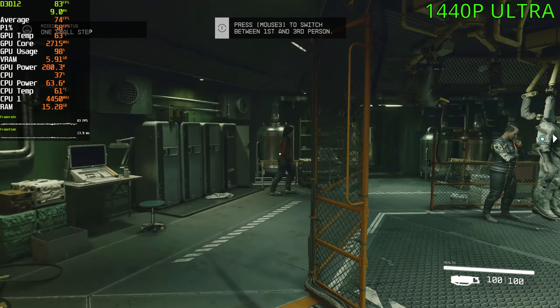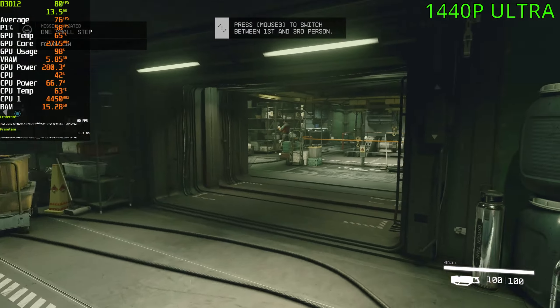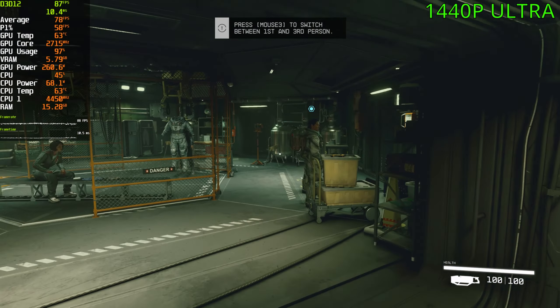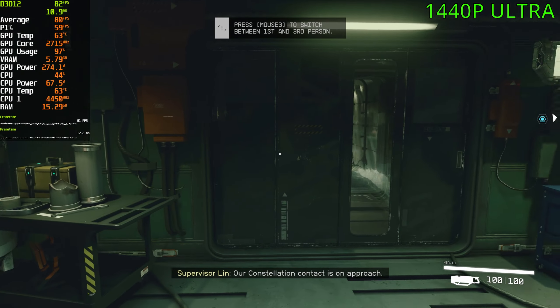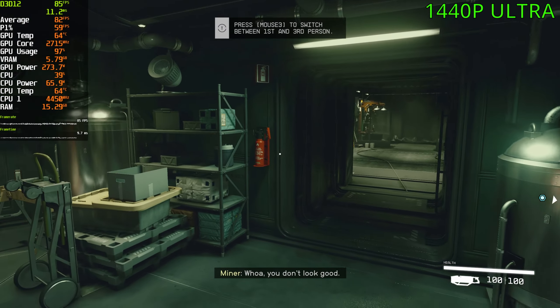78 FPS now. Once we get past the character creation, that's a massive FPS hit — from the 130s to now in the 70s and 80s. At 1440p as well. At 4K, we've fallen below 60. That is insane.